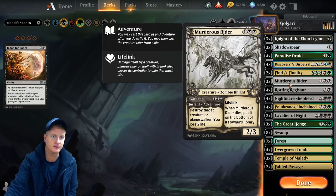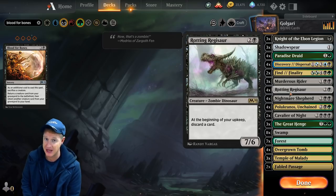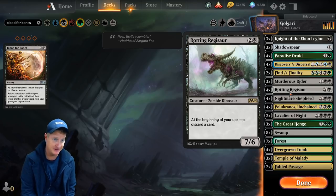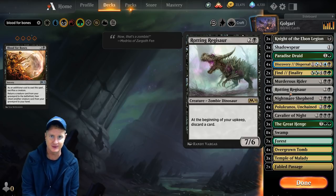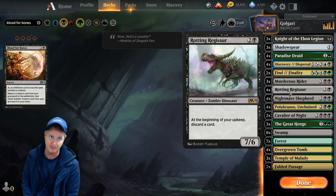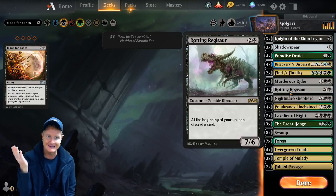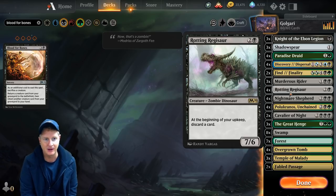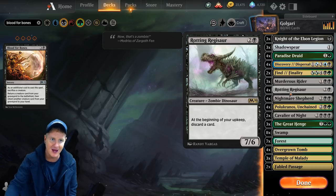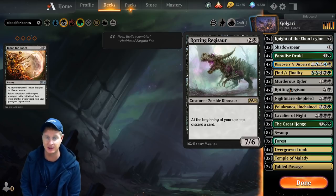Murderous Rider — three of these for the removal, of course, and it comes back as a creature afterwards. Rotting Regisaur: who needs an Embercleave when you have Shadowspear with Regisaur? That's my argument and I'm sticking to it. Each upkeep you discard a card — that works really great with Polukranos so we can get to escape and make it a 12/12 beast mode with Trample from Shadowspear. It also goes well with Great Henge for card draw. By turn three or four you can pay just two mana to get out your Great Henge when you have Rotting Regisaur, and it's really awesome to just ramp up really quick.